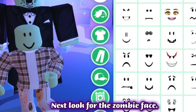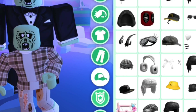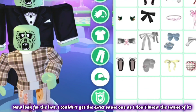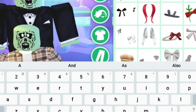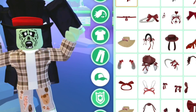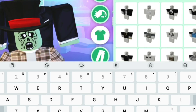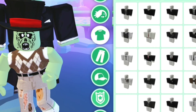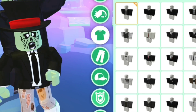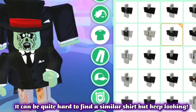Next, look for the zombie face. Now look for the hat — I couldn't get the exact same one as I don't know the name of it. It can be quite hard to find a similar color shirt, but keep looking.